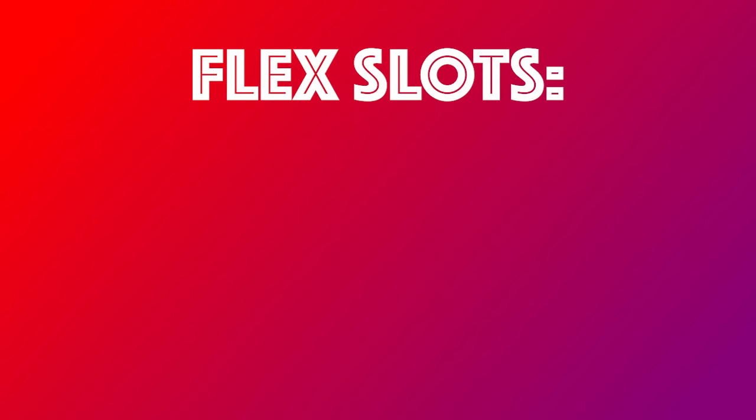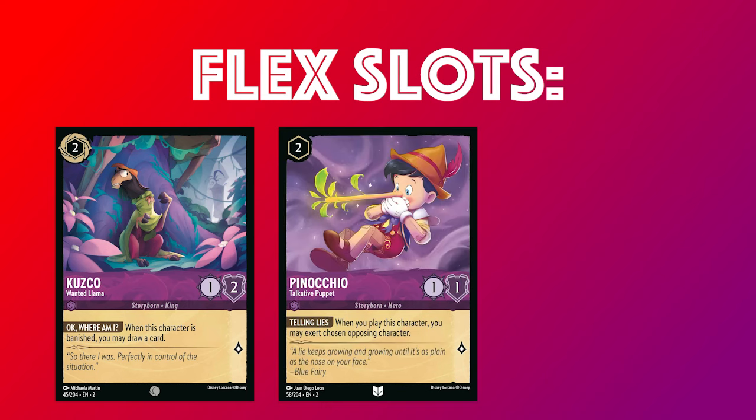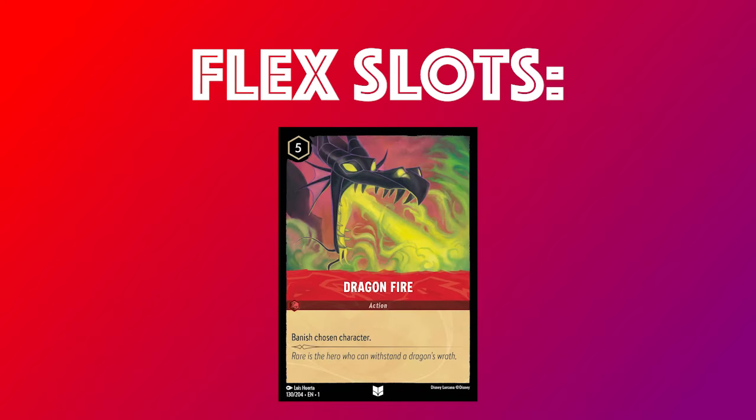Some of the flex slots I've included are Kuzco Wanted Llama — I think this card is very important to ensure that you hit your early curve turns. I've also included Pinocchio, Talkative Puppet, and Teeth and Ambitions. Both of these are tools to combat the aggro strategies, which was important in the finals against Amber Steel. We're also playing two copies of Dragonfire, which gives you more removal to control that mid-game state.